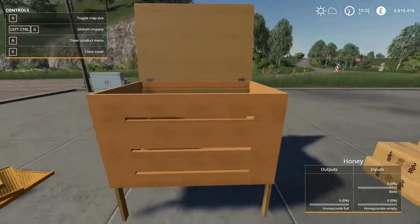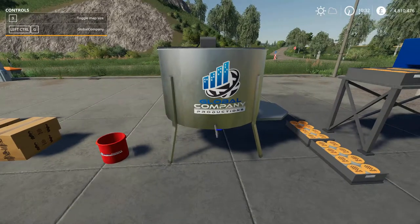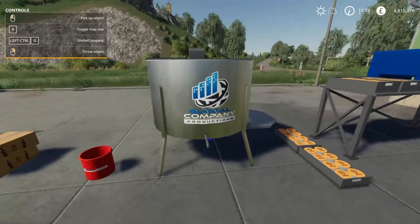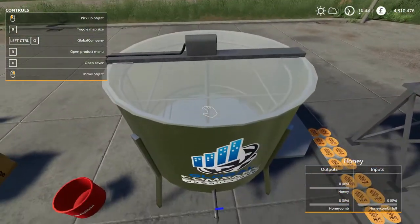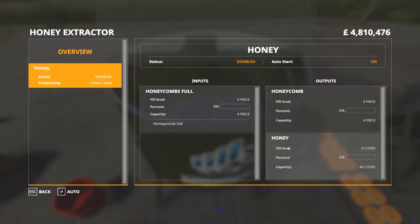Press Escape to come out of there. Next we have the extractor. That box costs 2,000 pounds and this extractor costs 5,000 pounds. It's movable so you can move it around wherever you want. You press X to open the lid, and in the overview you can see it holds only 4 honeycombs at a time, with a honey capacity of 40 liters.